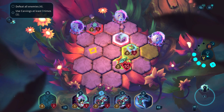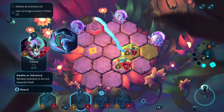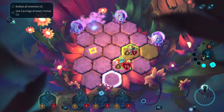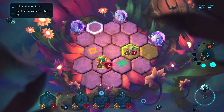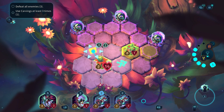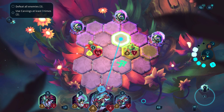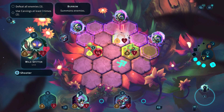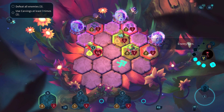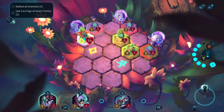Wow, those are some ranged attacks for sure. Let's take this first one out and then use our spear thing. We'll end our turn - looks like we're going to get three more units coming after us next turn. Let's keep setting up more defense. We definitely want to take out any of these ranged units and build up as much of our attack inventory as we can.